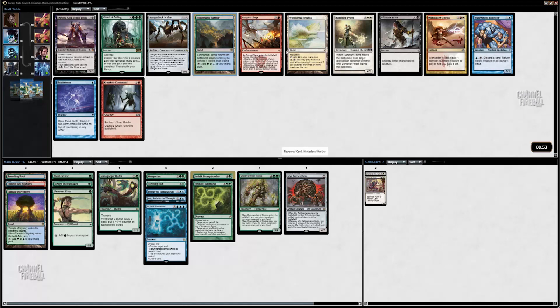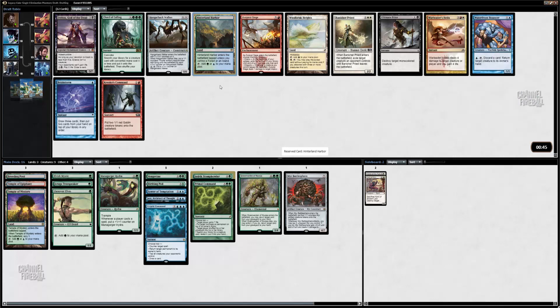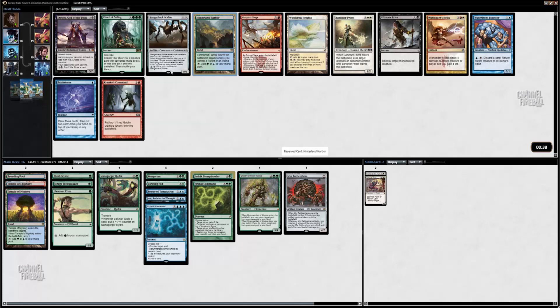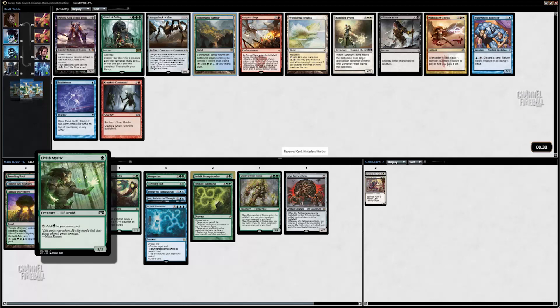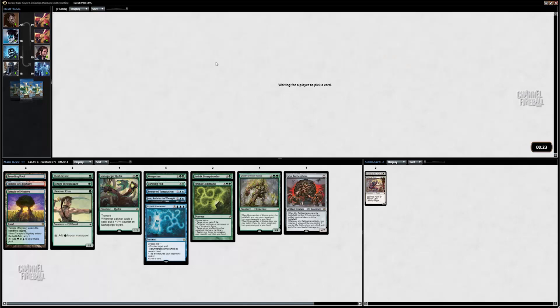I think I'm going to take the Hinterland Harbor, just for our mana. Waterfront Bouncer is not terrible. Hangerback Walker — it's not the greatest card to sacrifice to pod, but it's not horrible. There are situations where if you draw that, you make a 4/4 if it's later in the game, then sac it to get an Elvish Mystic to start up the chain — it does give you 4 Thopters or whatever. But I'm just going to take Hinterland Harbor.